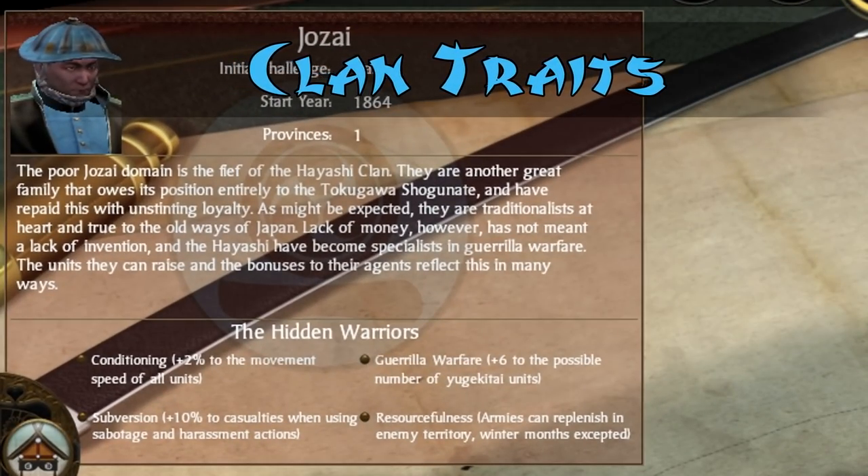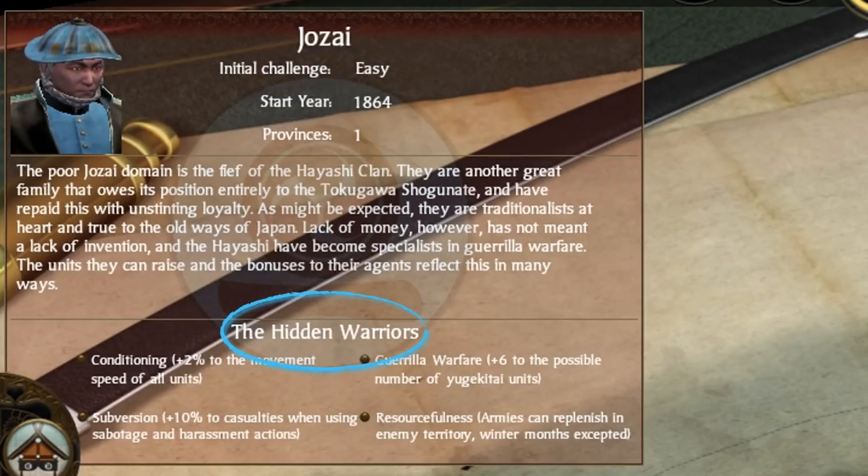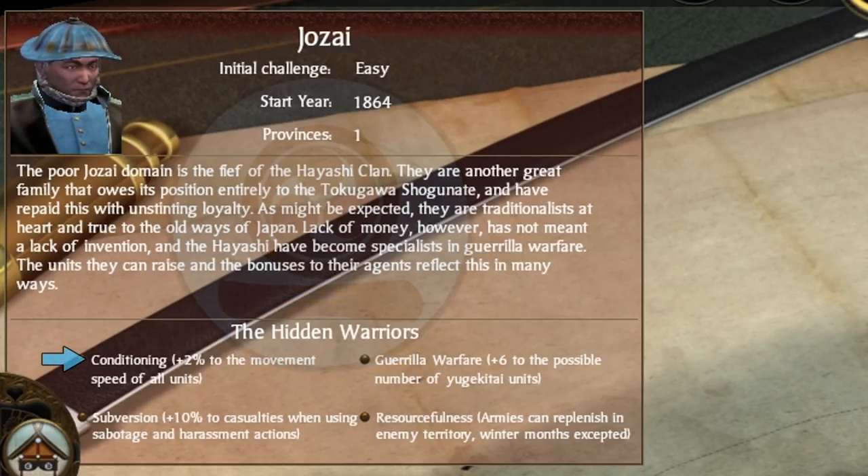Let us start with the Jozai's clan traits. The Jozai are named the Hidden Warriors, after their skill in guerrilla warfare. Their traits only reaffirm that name, starting with Conditioning, giving all of the Jozai's troops plus 2% movement speed in battles. Whilst 2% isn't much, it will surely help if you're using many traditional units and attempting to close the gap quickly. Subversion increases the casualties of sabotage and harassment actions by 10%, meaning you can weaken those enemy armies just a little bit before assaulting them with your army.